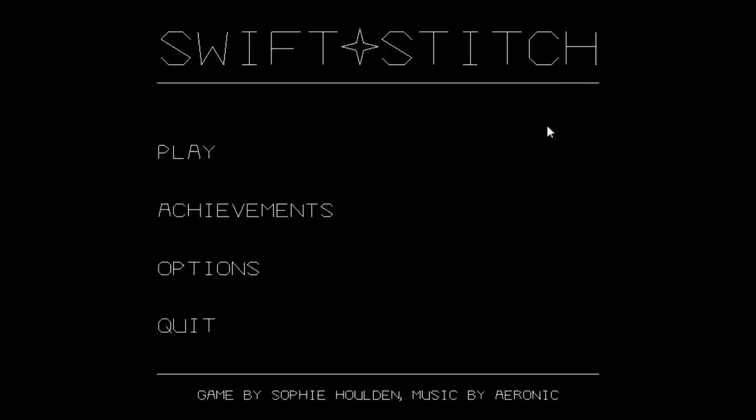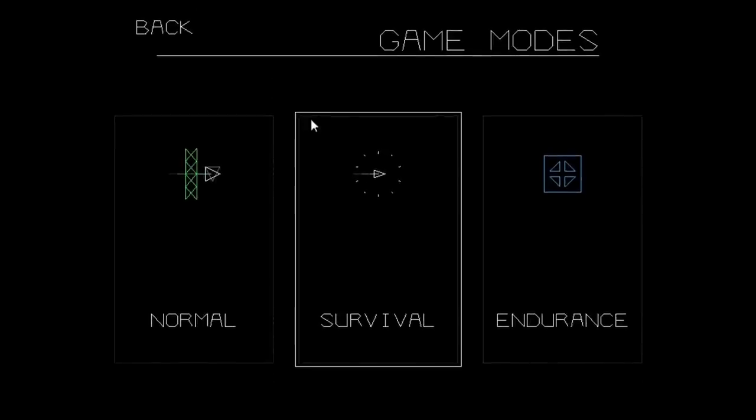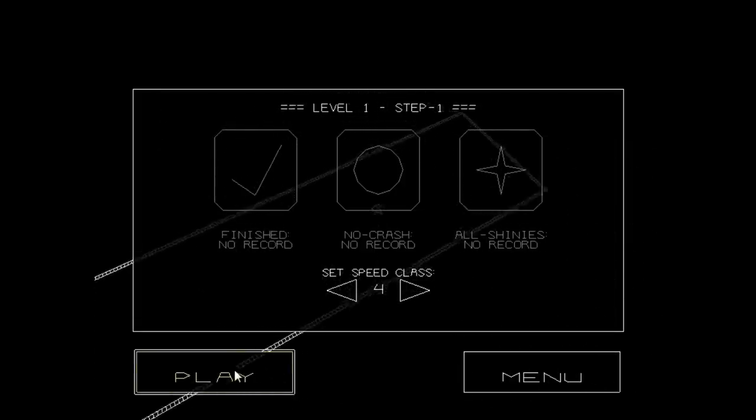This is the first game. It is Swift and Stitch. It is a game about stuff — I'll show you, we'll play. It's free, link in the description as always. We will play normal and we will play level one, because that is where we begin. Okay, let's play.